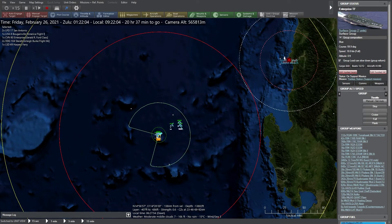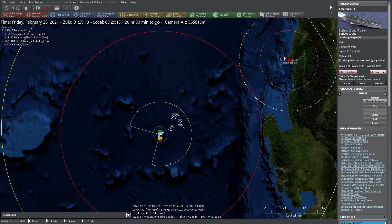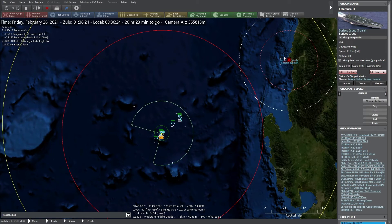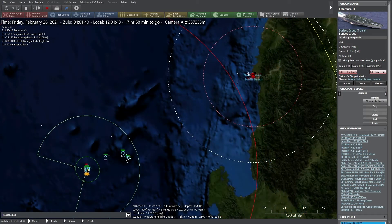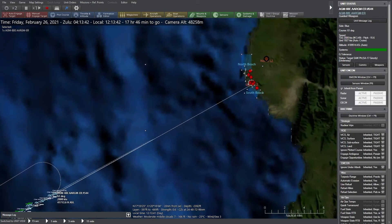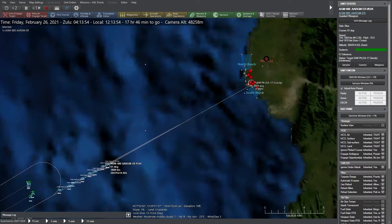As our CAP and AEW aircraft run low on fuel, the AI automatically cycles replacements as the airborne aircraft return to port. The returning aircraft will be rearmed and refueled as needed. The group now launches a SEAD strike of four F-35Cs supported by two EA-18G Growlers. The objective is to destroy the air defenses around the landing zones to make it safe for the upcoming assault.